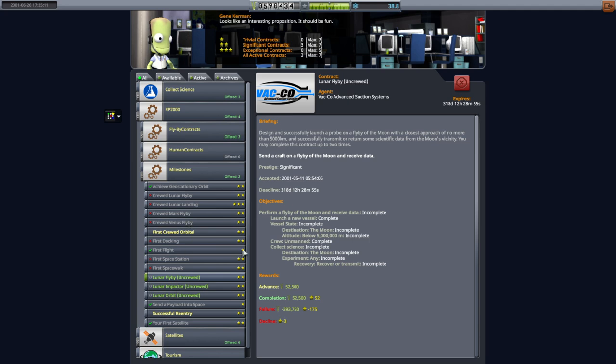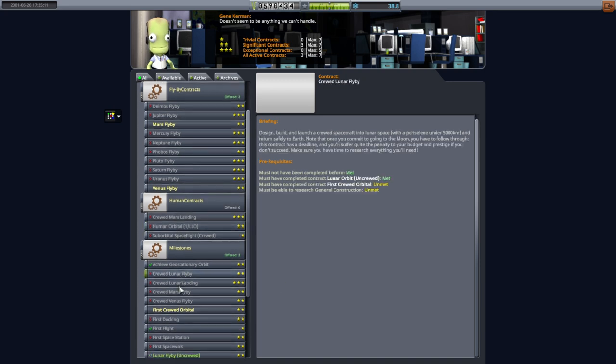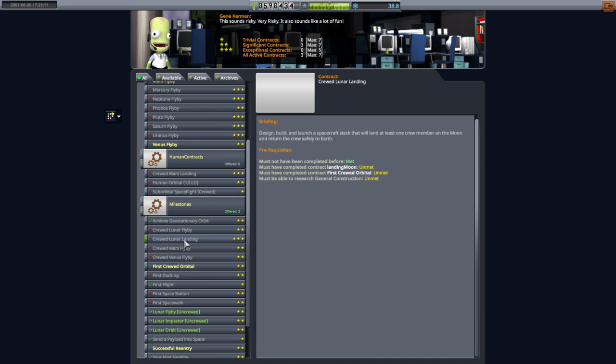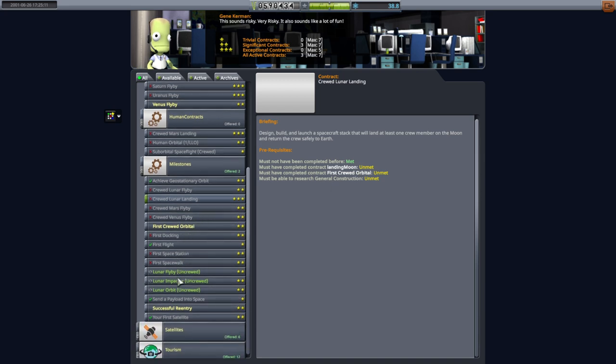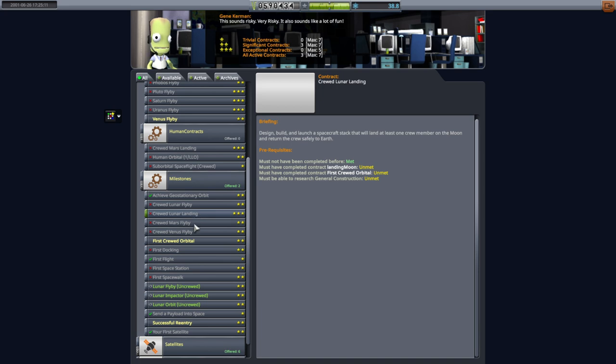I'm a little bit concerned about the fact that the uncrewed lunar landing contract is not popping up. We're missing the entire landing contract category from RP2000, and that's not supposed to be the case. Even if we don't have anything we can do, none of these contracts are available because we have to have completed other contracts first. The crewed lunar landing requires completing the uncrewed lunar landing, and we don't have that contract showing up even though I moved it from the landing contract category into the milestone category in the configuration.